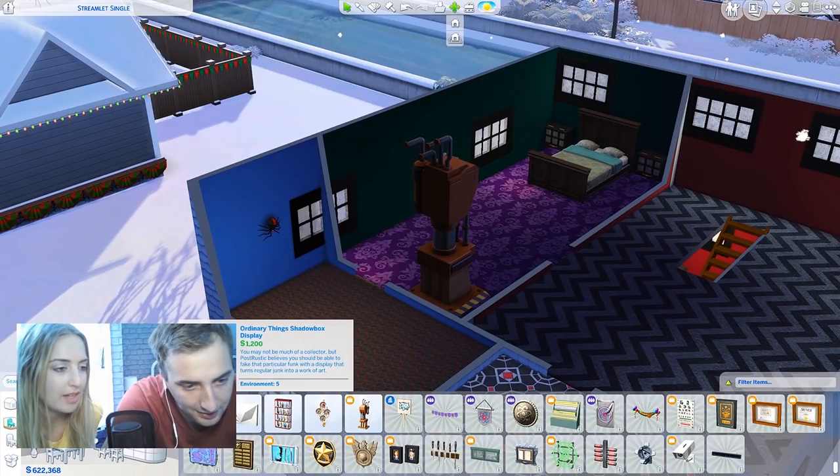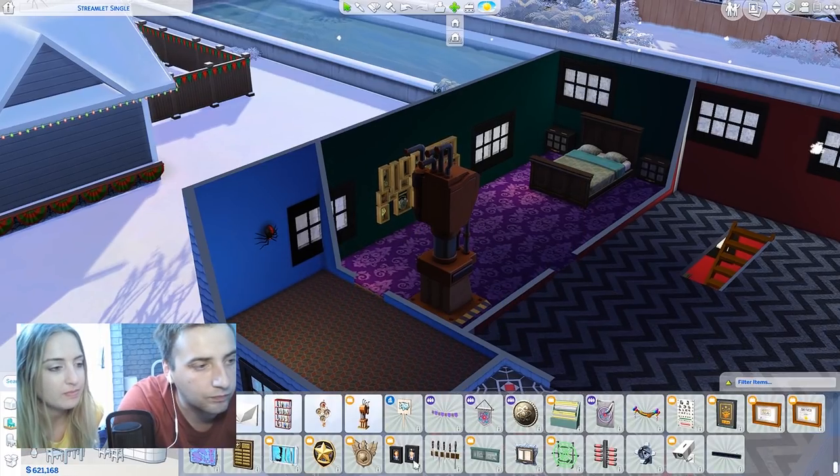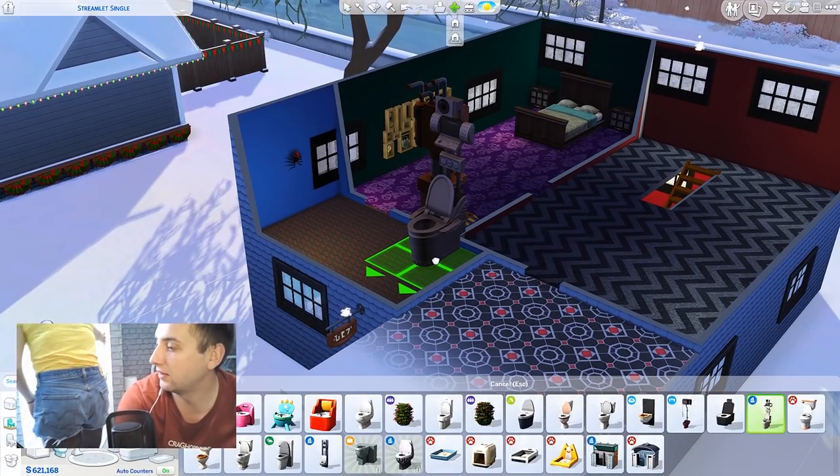I wouldn't mind a bookcase - that'll be good. There are ordinary shadow boxes but you'd like that one, it's like tools. Moving on to the bathroom. You know if you make the toilet big, will they still sit on it? Yeah - they stay the same size, so they'll probably be like shrunk in the toilet. Bathroom done, very nice.